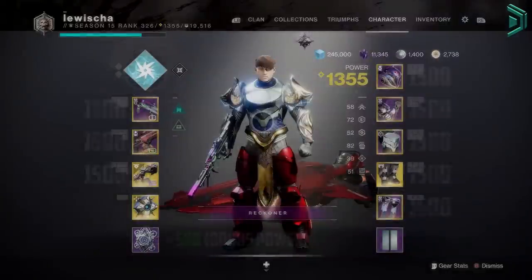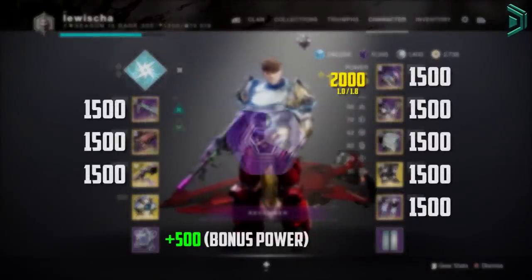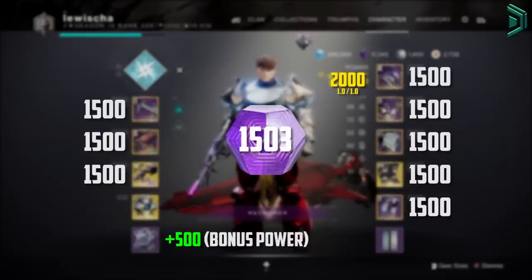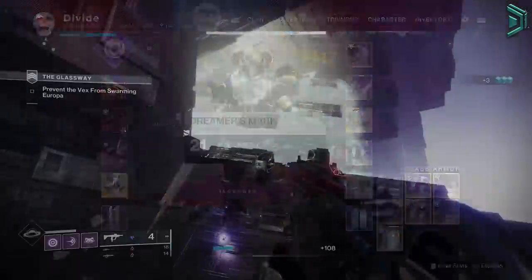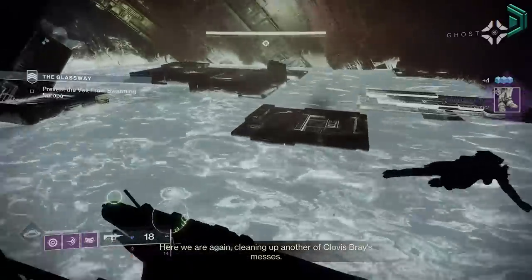For example, you could be at plus 500 bonus power and 1500 gear power making you a total of 2000 power, but this doesn't mean your next weapon is going to drop at 2000. It will actually drop at around 1502 or close to that, as it drops to your gear level. Even if that gear isn't on your character, the game calculates your highest gear level and drops gear based on that.